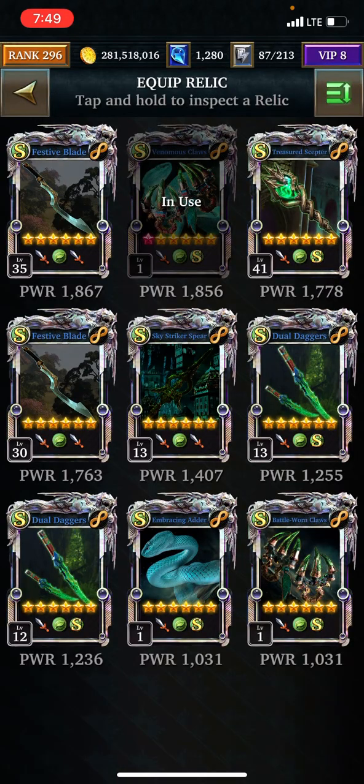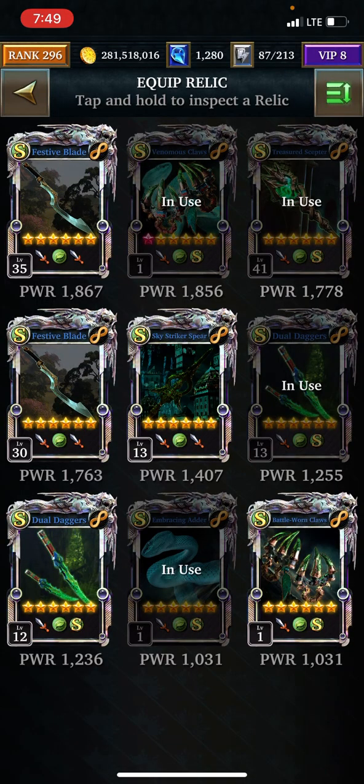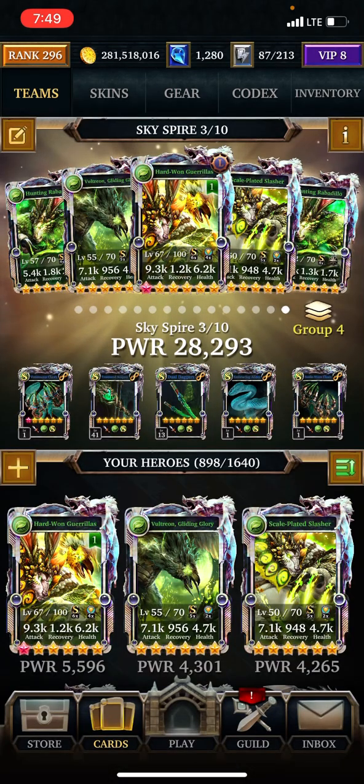Ultimate relic, Human, Fey — and then put in the parts of the Creature. The Creature ultimate relic is in there.